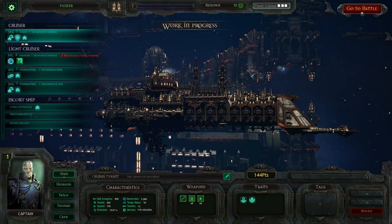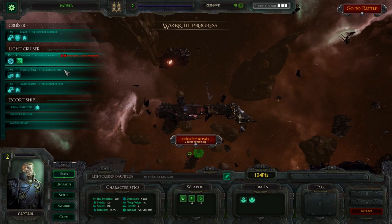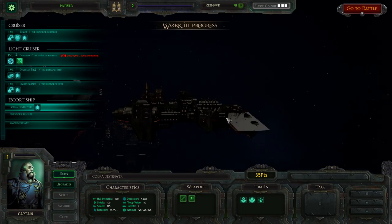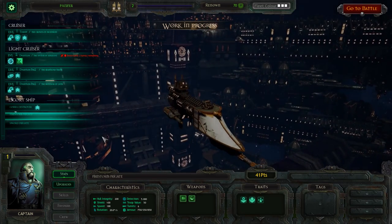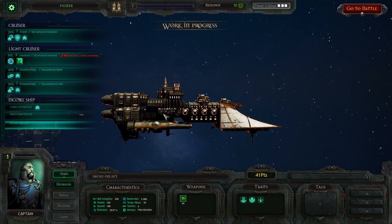So this is my fleet currently. I have a cruiser, a couple of light cruisers — this one is badly damaged at the moment. I have a Dauntless Mark II, a Tyrant, and a couple of escort ships such as a Cobra Destroyer, Firestorm Frigates, and a Sword Frigate. How this works is you build your fleet up and each ship has a point value attached to it. These escort ships are basically unlimited — if they're destroyed you get unlimited numbers of them, but they're not particularly fantastic.